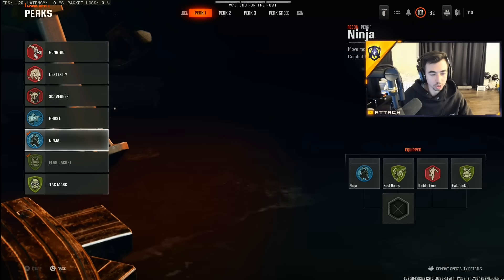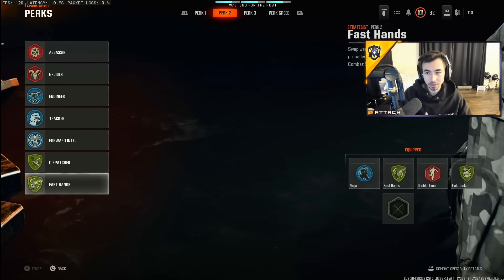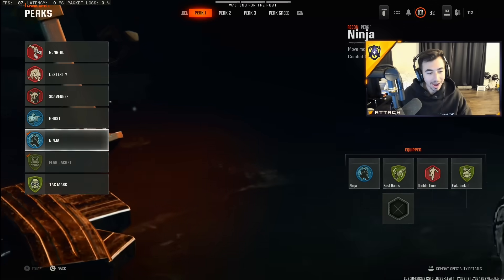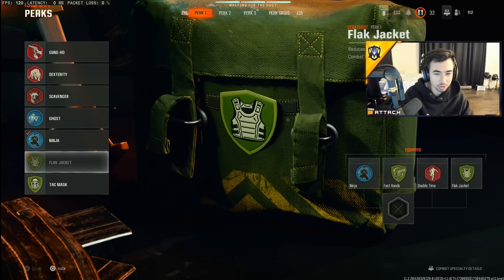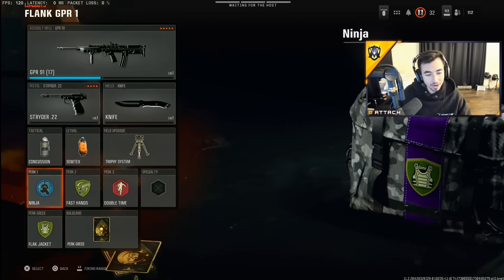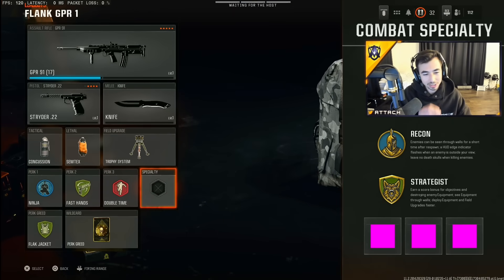Last but not least are the perks. Ninja is great to be a little more quiet. Fast hands lets you swap weapons, throw tacticals and lethals, and extends the fuse when you throw back grenades — giving you more time to toss them back. Double time lets you get around the map quicker, especially off the break of games or in Search and Destroy where you need map control fast. Then you can run either flak jacket if you're sitting in the hill a lot or playing bomb in S&D, or tac mask if you don't want to get stunned or flashed. These are the main four perks people are using right now, and they align with the CDL rule set as well.